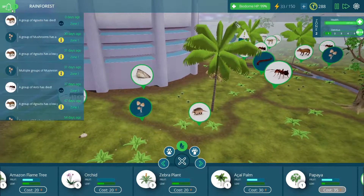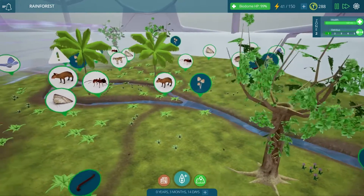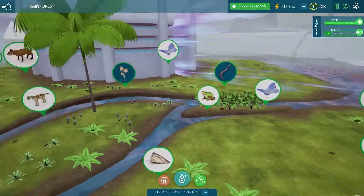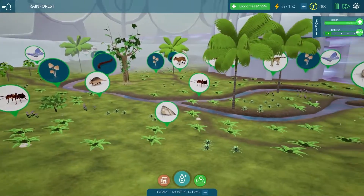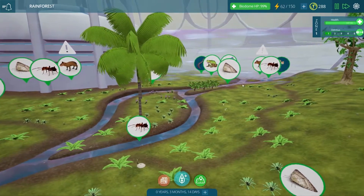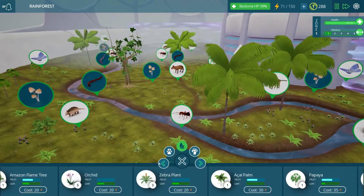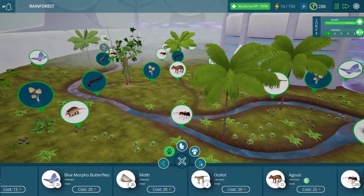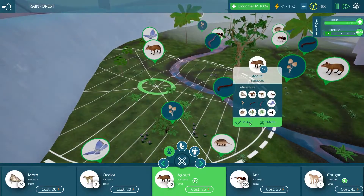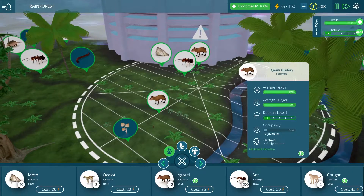Our agoutis have died! Well, I kind of expected that — eventually it had to happen. Those ocelots were actually taking their time with these animals which was a little surprising. It happened in zone one, and I'm not completely sure where I placed all the agoutis anymore. Something died in this area and I feel like we probably need to replace them just to make sure our ocelots remain under control and don't decide to destroy everything in the biome. There's one group of agoutis — two in that one.